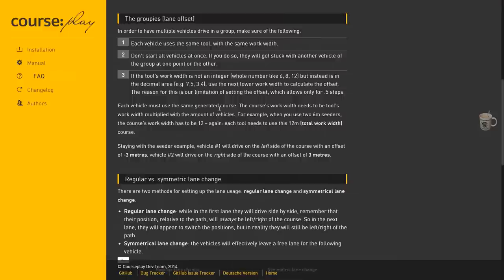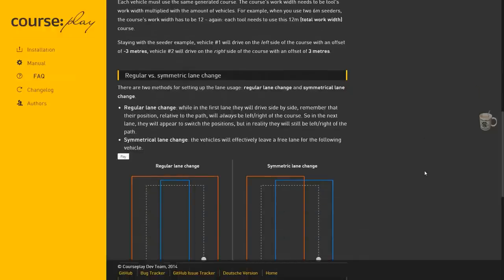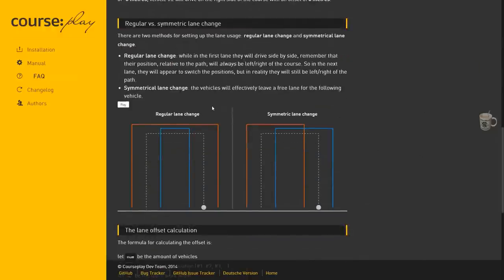The only thing you would change is your offset and whether it's a regular or symmetric lane change, which I'll show you in a video afterwards. This is regular and this is symmetric. With two machines, that looks like your main course that you've created, and you've put one offset to the right and one offset to the left — same on the symmetric one. This is just how it runs.